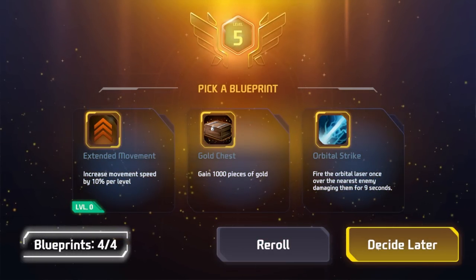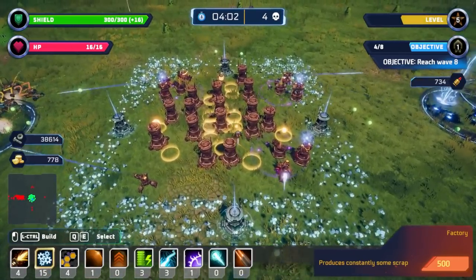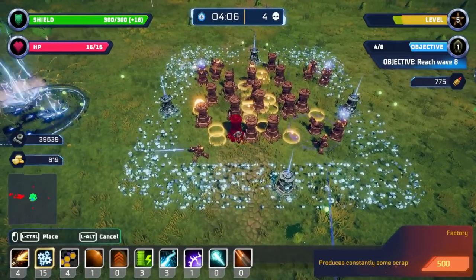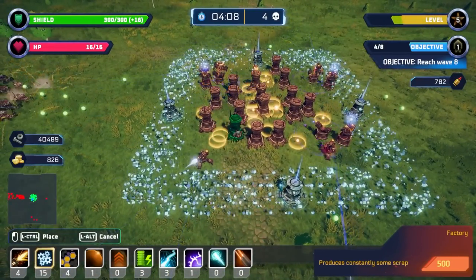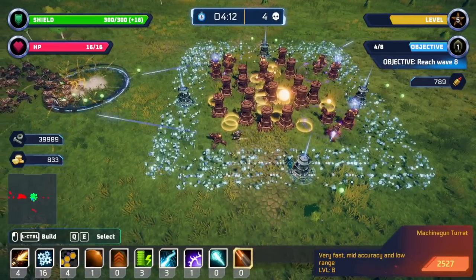Ooh, movement speed — might not be a bad idea. Unfortunately I don't have enough level-ups to get more. If these are just 500 a pop, I should just be slamming them down everywhere, because most other things scale up the more towers you have.